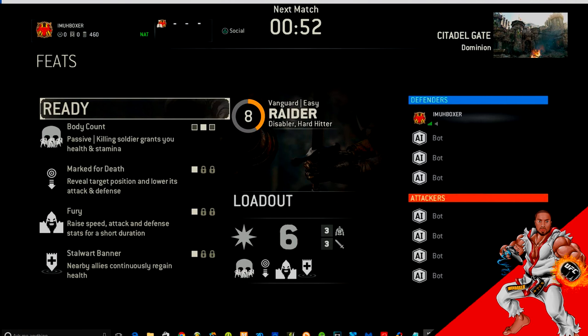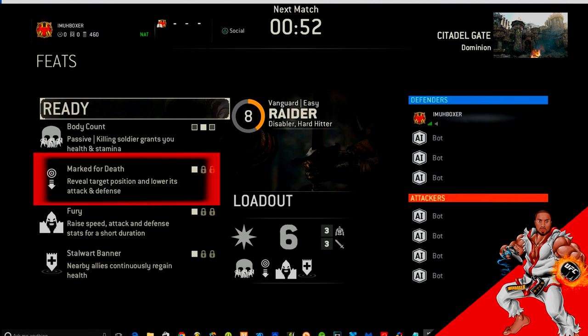Welcome to a For Honor tutorial. This segment will be on feats, which you can select for your loadout for your character — you get to choose up to four loadouts. Today we're going to be going over loadouts specifically for a Viking called Raider. Each class and each character within that class can have different loadouts, which makes each character even more unique.